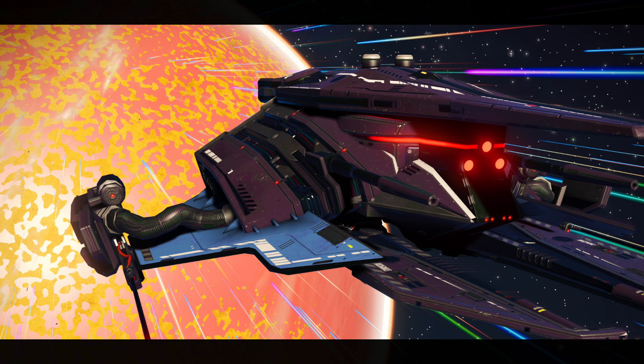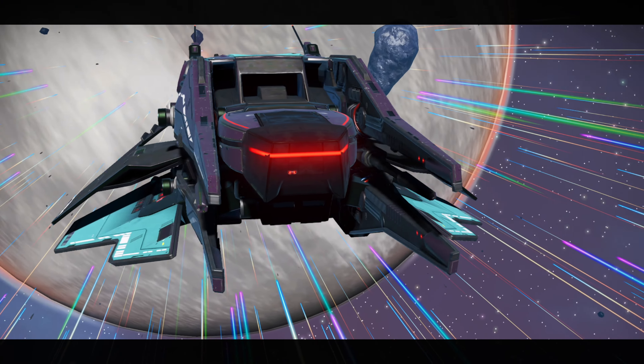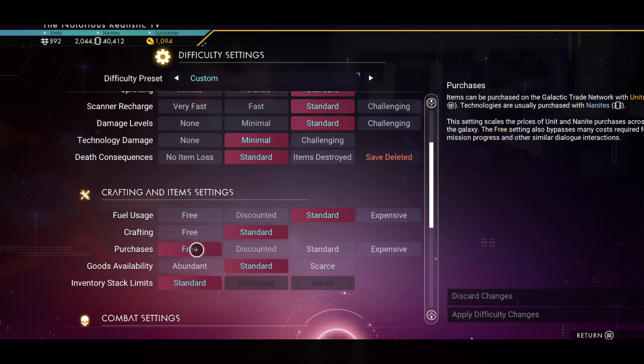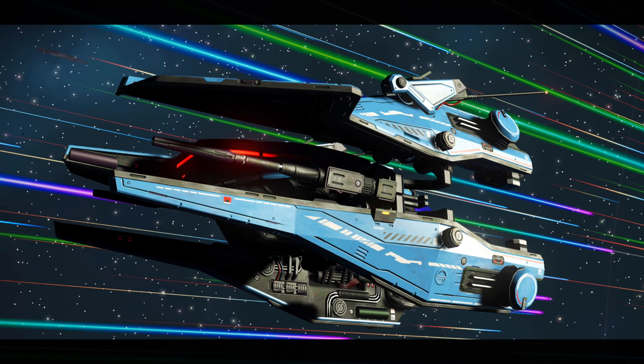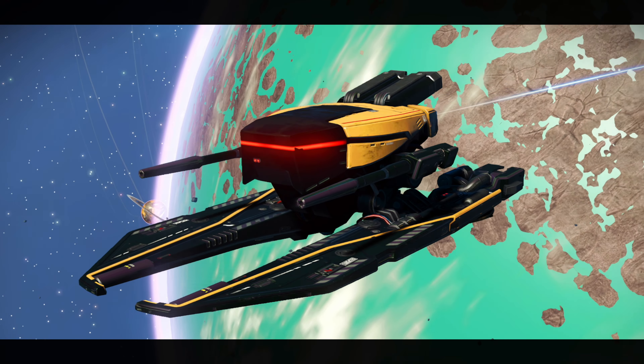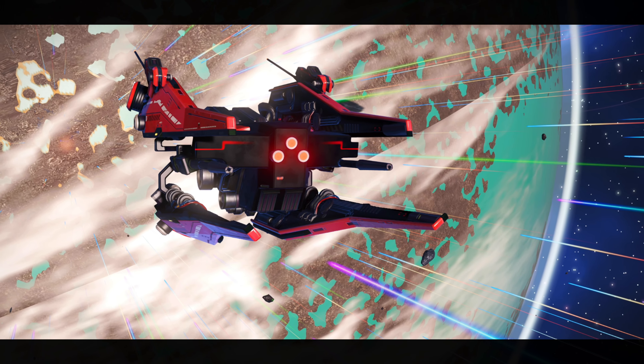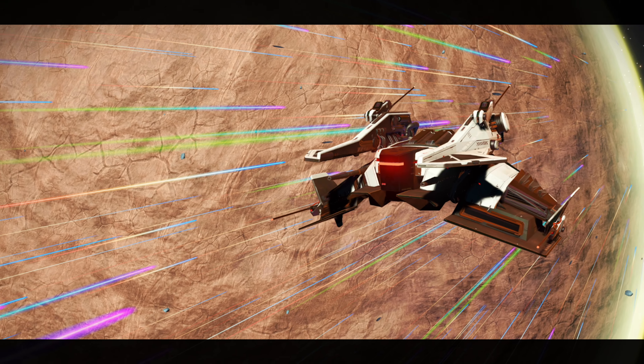The ships shown today range from class B to class S. However, only one of them is a class B — the rest are A and S. Don't be put off by a class A, because you can upgrade any ship to S for free at a space station, so always bear that in mind if you see a ship you really like that isn't an S.